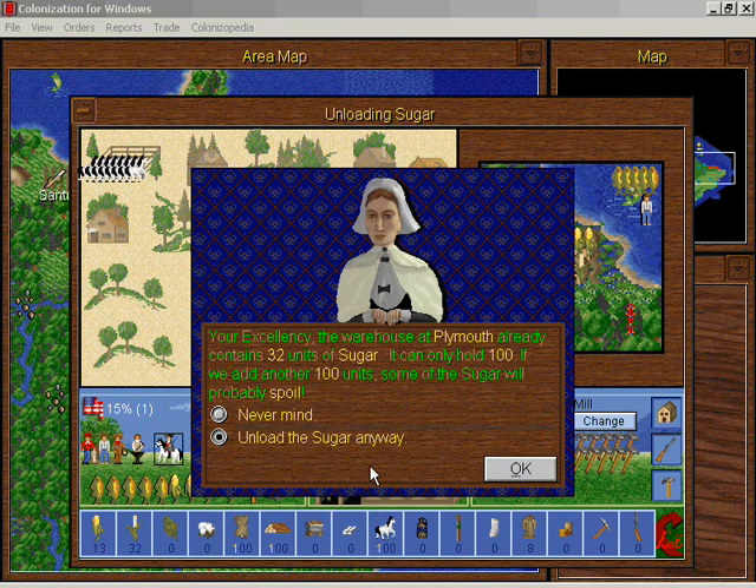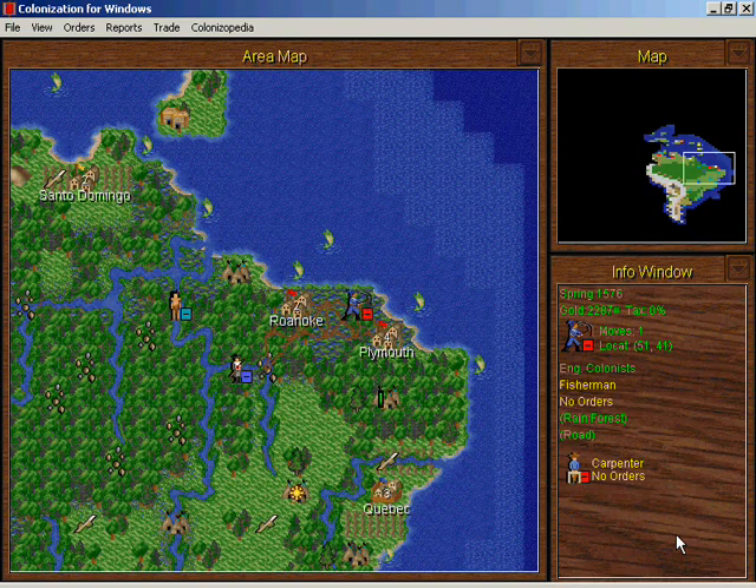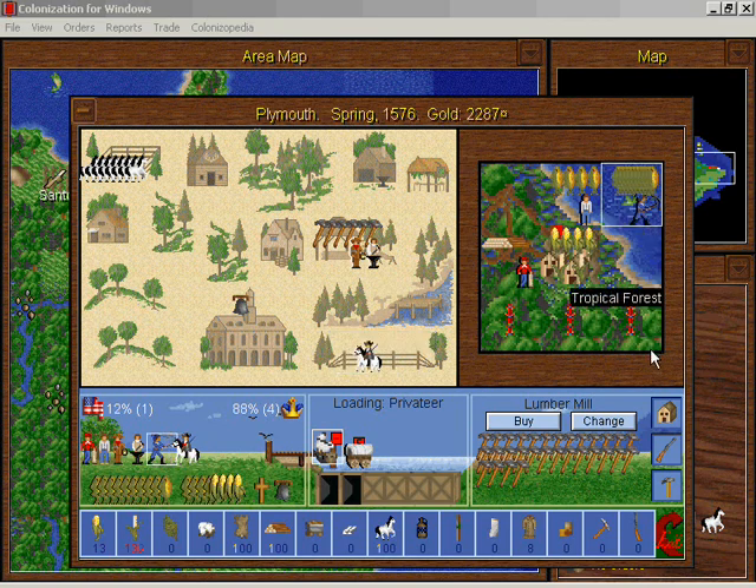And too much sugar — some of the sugar will spoil. Too bad, I'm not carrying sugar around, that's not happening. We have a fisherman now to take over from this guy. Look at all that fish he's producing — a whole mess of fish coming out of that water! That's a lot of extra food that goes to good use in the colony.